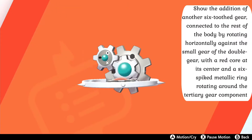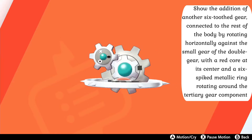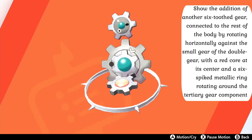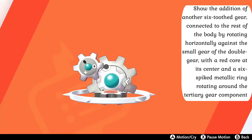Their final evolution Clink-Clang retains the same basic form as Clang, but with the addition of another six-tooth gear connected to the rest of the body by rotating horizontally against the small gear of the double gear, with a red core at its center and a six-spiked metallic ring rotating around the tertiary gear component.